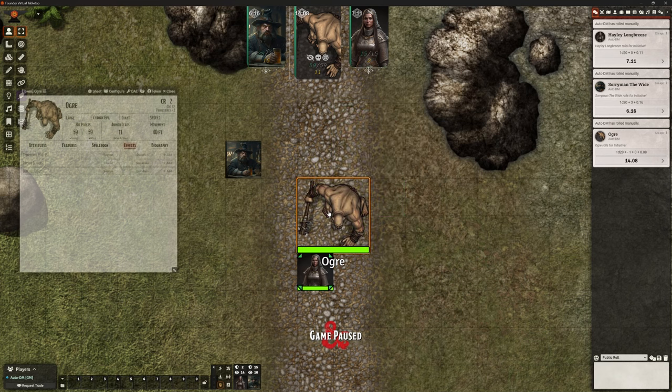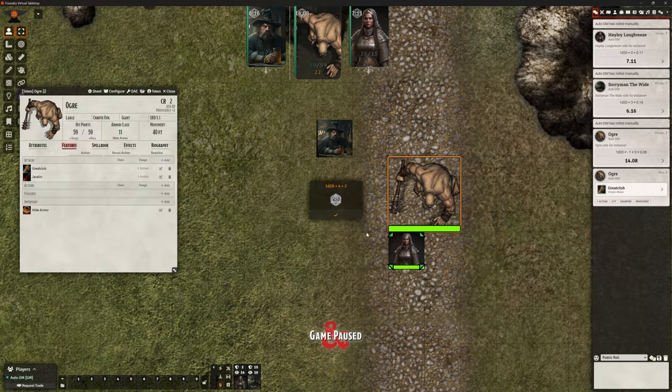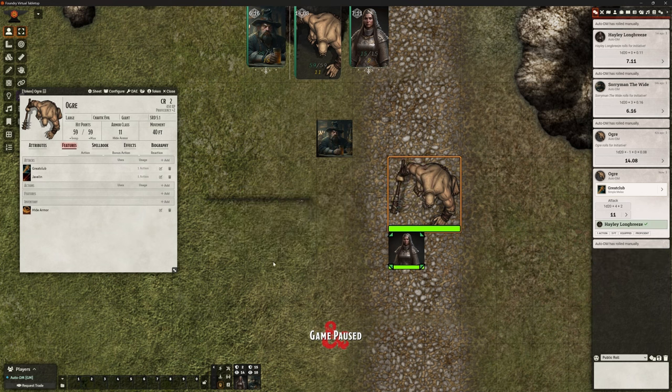We can open his character sheet, go to his features. He's going to take a swing with his great club. We've got this box up where I'm going to manually roll the dice. You can see it's going to roll 1d20 plus 4 plus 2. So what am I putting in here? I'm putting in what I rolled — I rolled a 5. It's then going to add those extra things on. We get a little animation because we've got all that automation on, and now he has managed to hit.